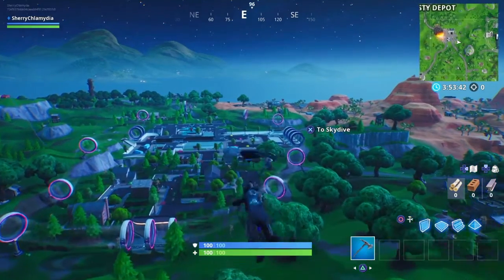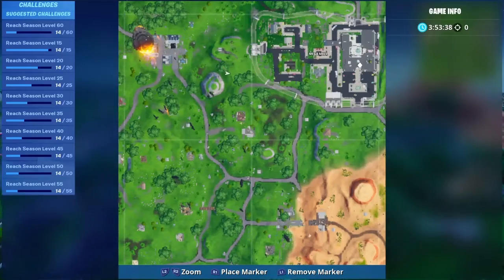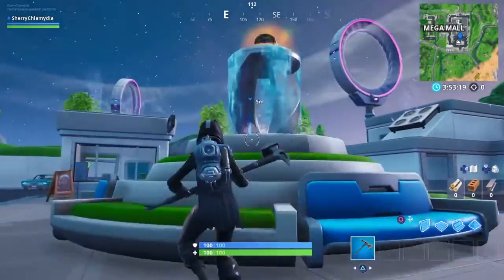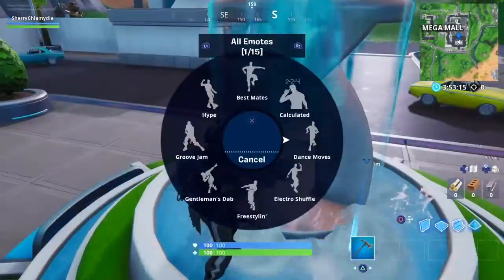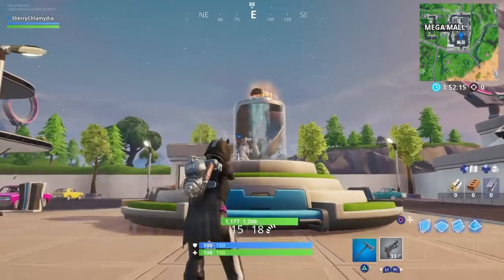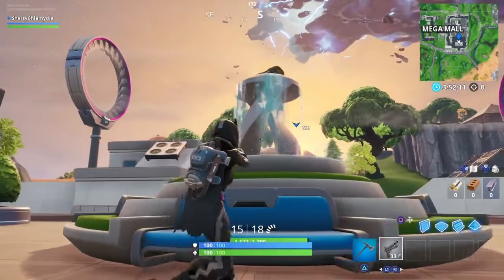The fountain is right here in Mega Mall. You have to spray it. All you have to do is go to your sprays and just spray it. This would be one out of three in a real game, but I'm going to use playground mode to show you guys so it's easier.